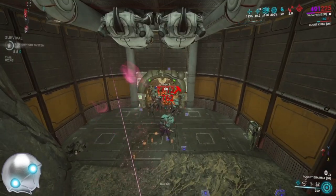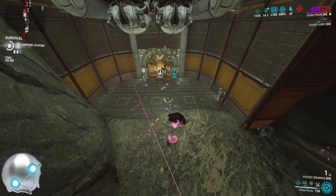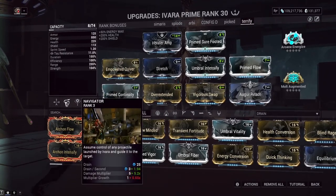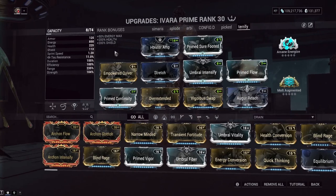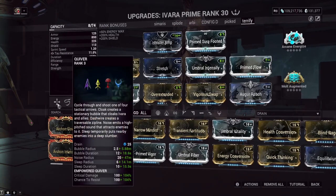You want to remove all enemy armor in one cast — that's where corrosive projection and molt augmented are helpful. So let's go over every mod and explain why we're using it. Empowered quiver is where a big chunk of Ivara's damage comes from: while on your dash wire you deal increased critical damage, and that scales with power strength. So with molt augmented giving you power strength on every kill, or even Nariman focus school, you get more and more crit damage. Currently with no buffs we've got 104% increased crit damage.